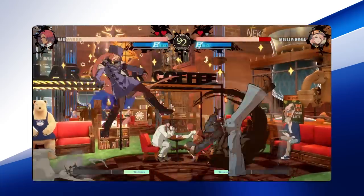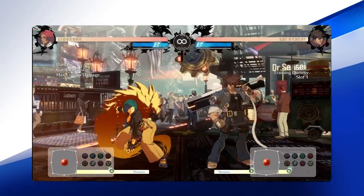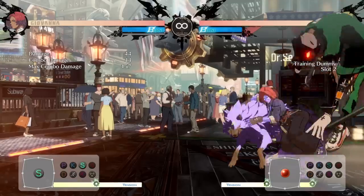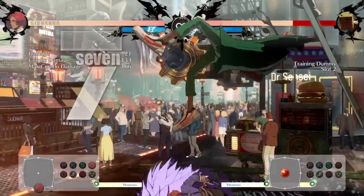Giovanna as a character is definitely new-player friendly. She's blessed with quite a few fast and heavy-hitting normals. Giovanna's standing punch is one of the fastest attacks in Strive — make sure to use this when wanting to challenge your opponents, as most won't have an answer for it. The most common moves you'll see a Giovanna player use are her Close Slash and Far Slash. Close Slash is plus on block.